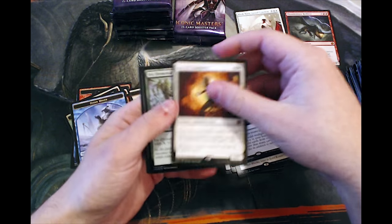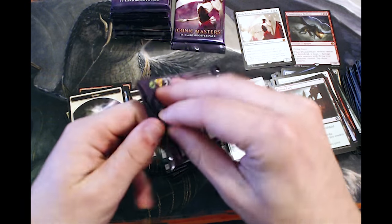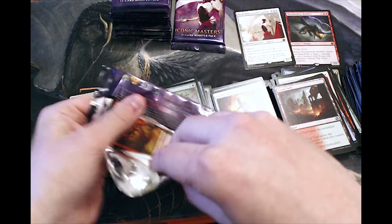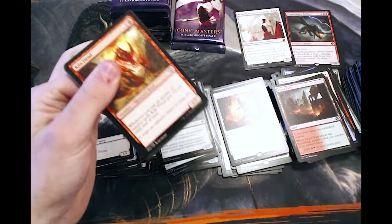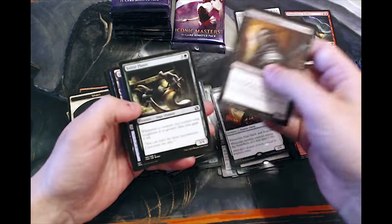Aetherborn Champion — not bad, about a $10 rare if I'm not mistaken. Very, very good in Soul Sisters and in Life Gain strategies in general, and this set is actually pretty fantastic in limited if you go for the Life Gain strategy. You will be well set up.